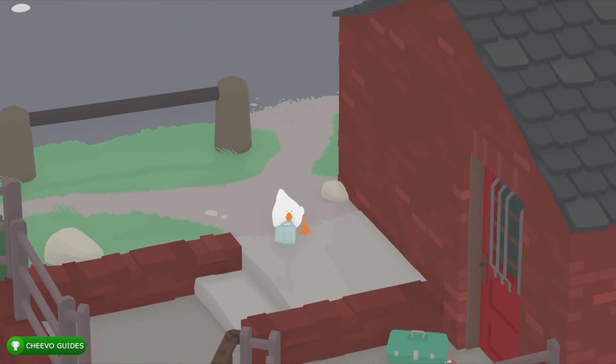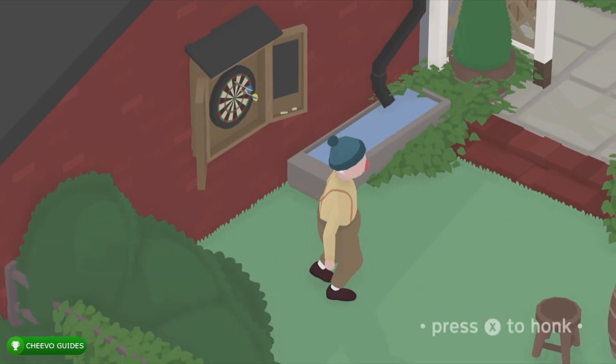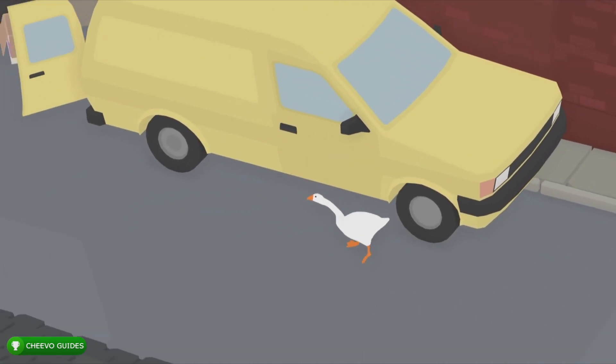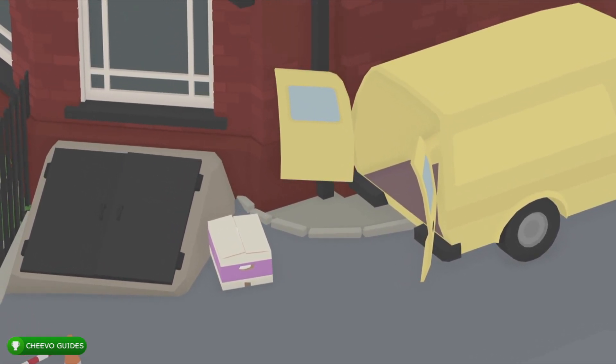Before I dive into this speed run, you want to make sure that you go down and open up this gate before we get started, because the last thing on the to-do list is going to be to bring a mug down here to the canal. If we drop the mug it's going to break, so open this gate before we attempt the speed run.